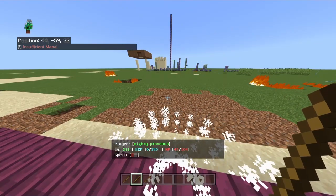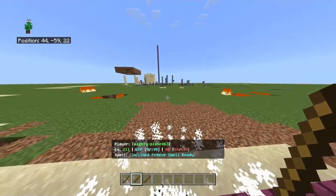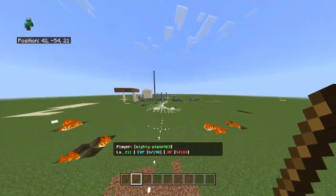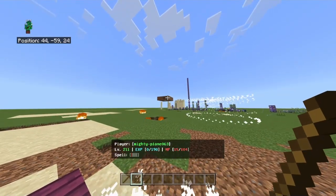Basically how this one works is it activates when it hits a surface or when it hits an entity. As you can see, the cool particles. Activate it — boom.